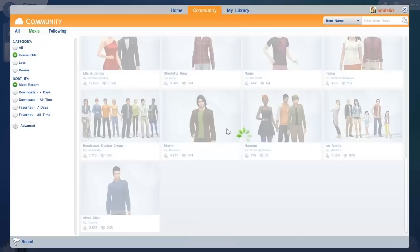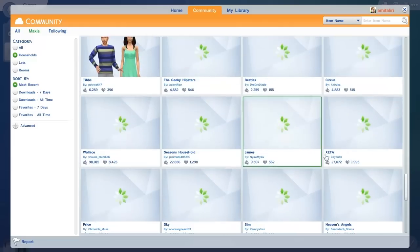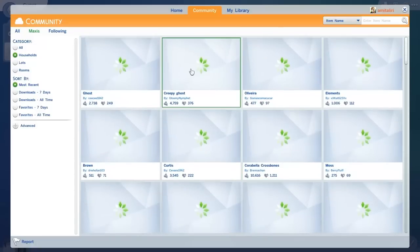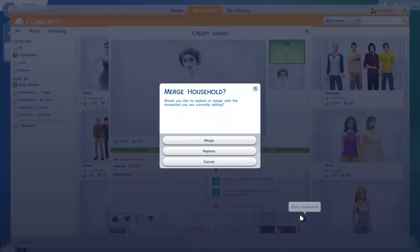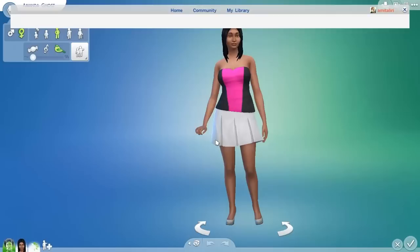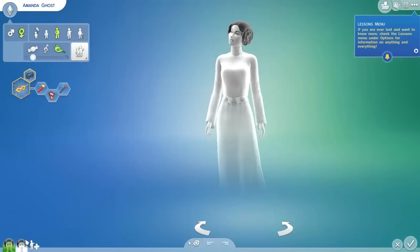There's no male ghost from the get-go, which is sad. Let's just clone Amanda and see whether or not we have the option to make her male. I think this is her. Let's merge her with the household - it's literally the exact same sim. Actually I want to delete her, okay, delete her.